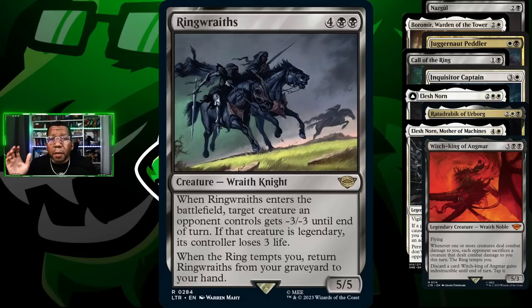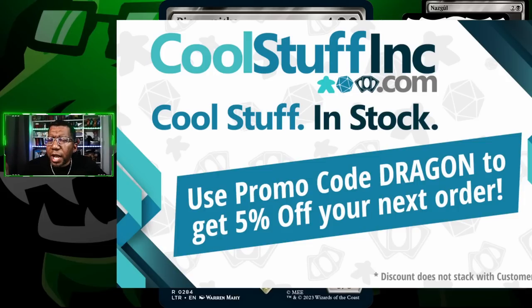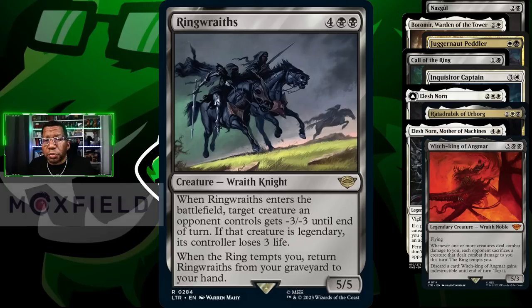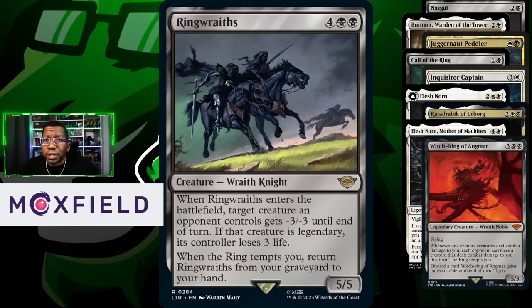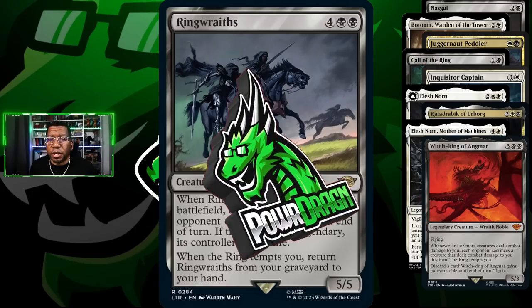We also have Witch King of Angmar, which is a wraith noble - a way to keep your opponent from attacking because you put more pressure on them and they have to sacrifice things. You can discard to make it indestructible as a nice bonus. We also have Ring Wraith which can destroy something when it comes into play - minus 3/-3 - and if you have a legend, the opponent loses three more life. Otherwise, we're filling in the gaps with lands. Check out coolstuffinc.com, use code Dragon to save five percent at checkout.